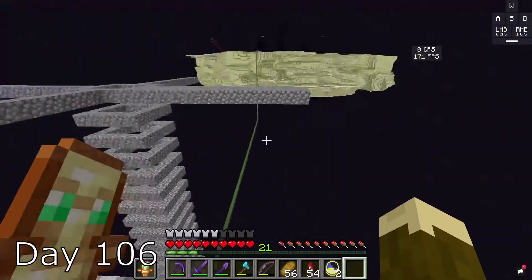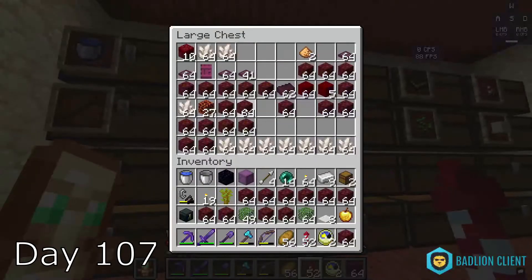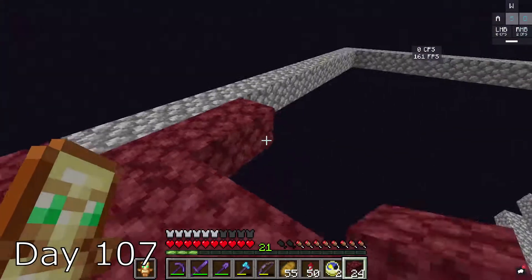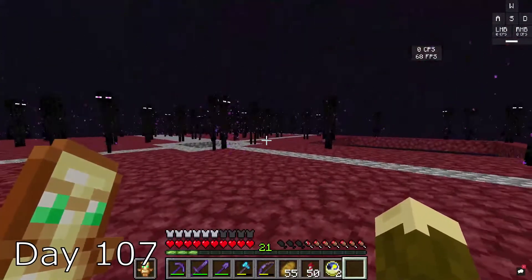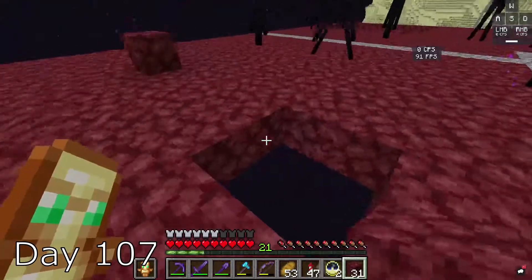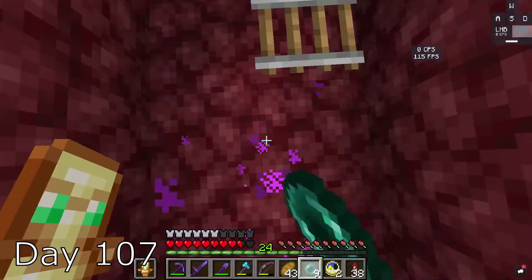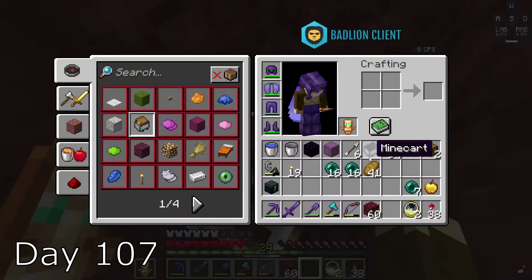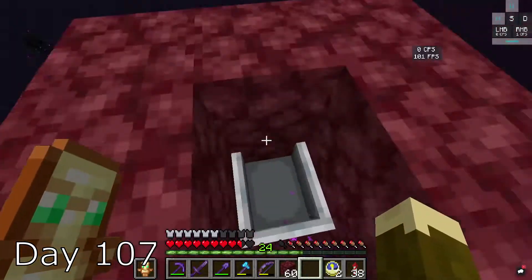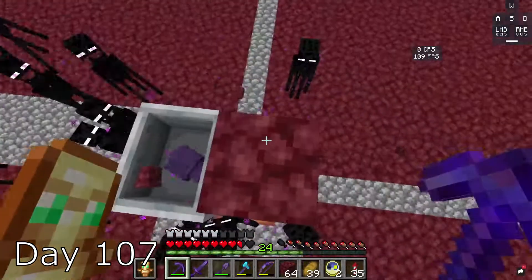Day 105, I ran out of materials, so I had to go back home and then continue to build. Since this is the only place endermen can spawn, there are a few. I finish off the platform and then begin to create the killing chamber. I spam enderpearls to spawn an endermite, name him, and then place him in a minecart. I destroy everything around it, and the farm is ready.